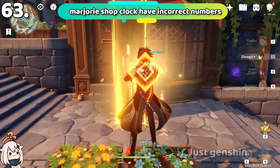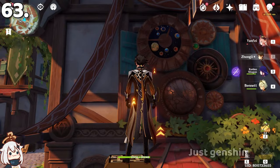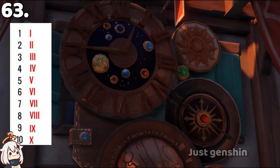On the J story quest clock, if you look up you can see a clock. However, the number nine is written in Roman numerals as XI, but it should be IX.